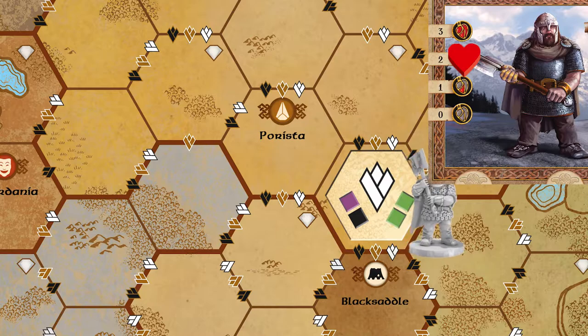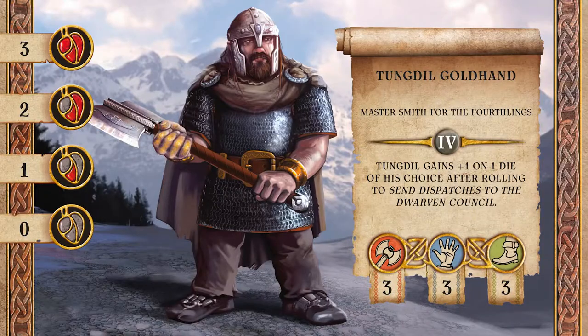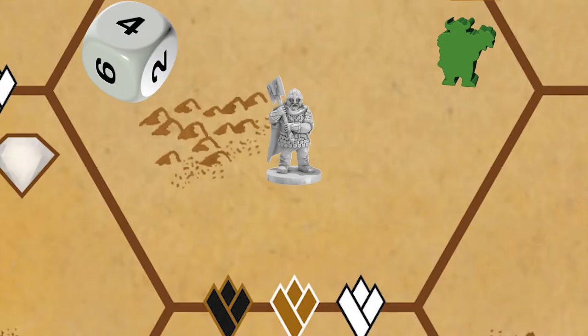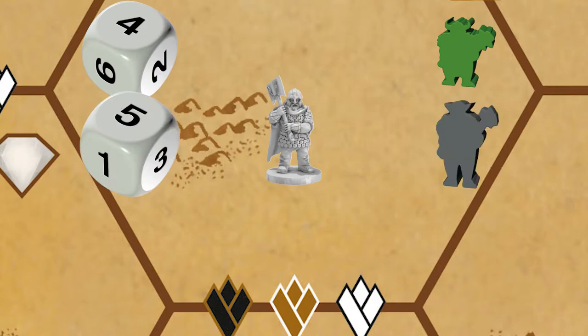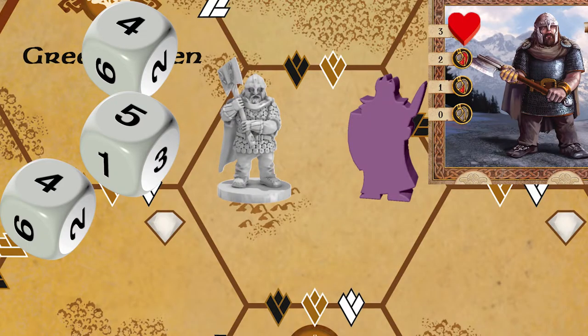In a fight, Tungdil, who is a very evenly balanced character, will also roll three dice. For every four, five or six, he can destroy one army of a certain kind. A four or higher will beat an Orc army, a five or higher a Troll army, and a six will even wipe out an army of Alphar. If Tungdil ends his turn in a zone with enemies and was unable to defeat a single army, he will take damage.